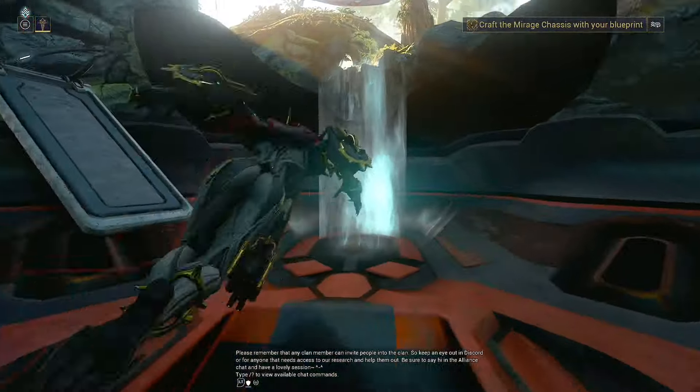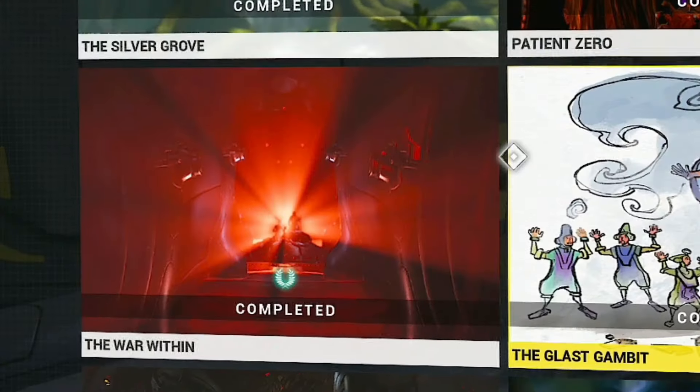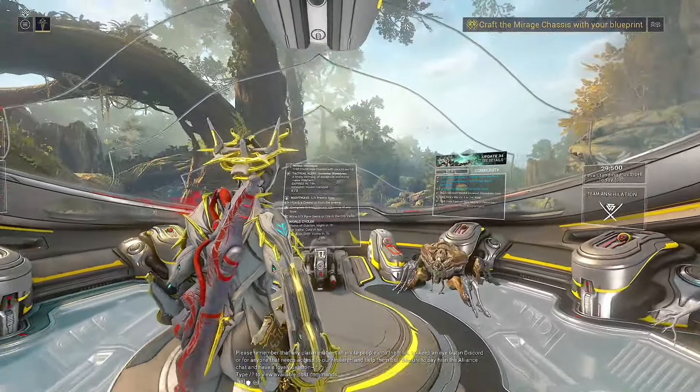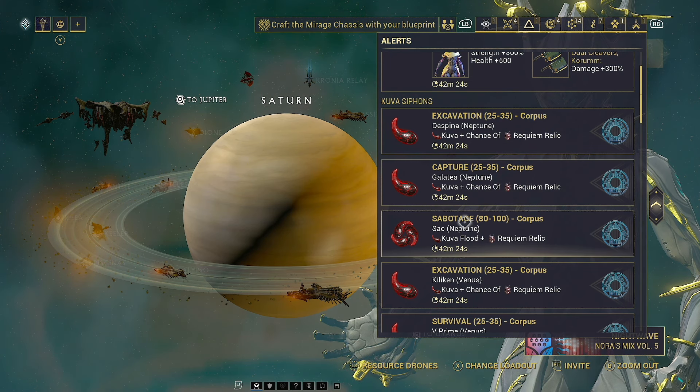What are the minimum requirements to start finding your Kuva Liches around the solar system? To begin, you will need to have The War Within complete. That should be enough to start spawning the Kuva Liches as well as the Kuva Siphons. We're actually going to go and do one of these first because this is how we're going to be able to defeat the Lich.